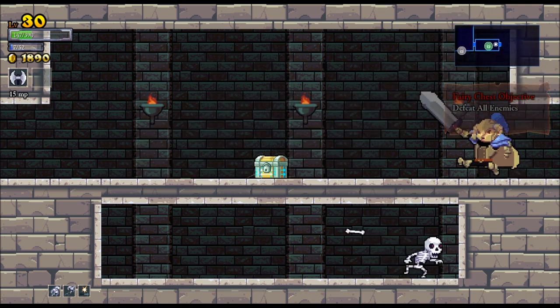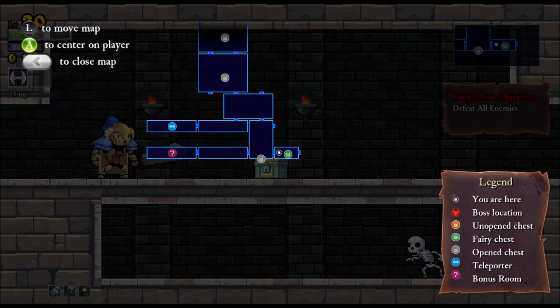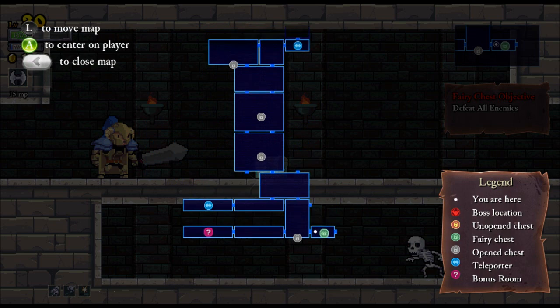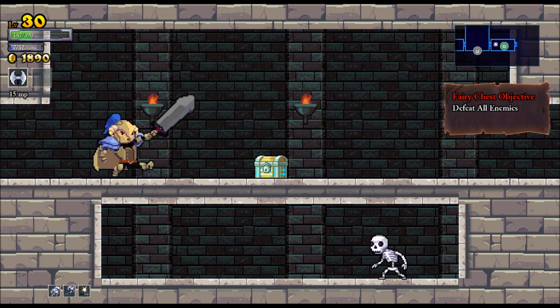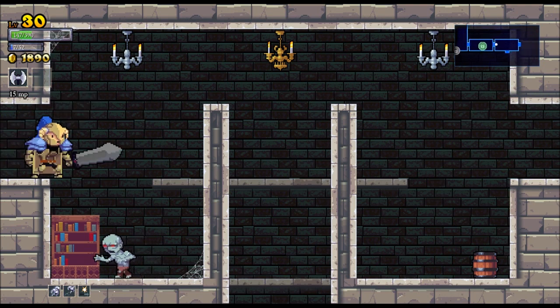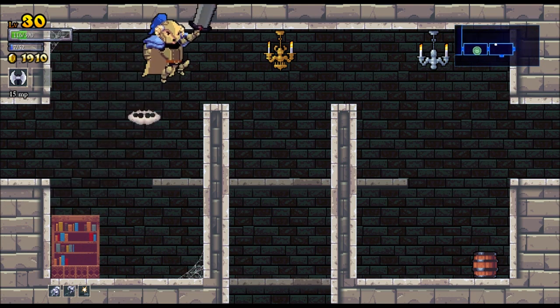So this is a fairy chest room, and every time you come in one of these rooms it's tiled like other roguelikes — a Metroidvania style — and these rooms are randomized. You can see the legend on the right-hand side: boss location, chest locations, fairy chest, open chest, teleporter, and bonus room. In these fairy chest rooms there'll be an objective — defeat all the enemies, get to the chest within a certain time, don't get hit — and if you meet the objective you can open the chest. It's usually a lot of gold, blueprints, or something like that.